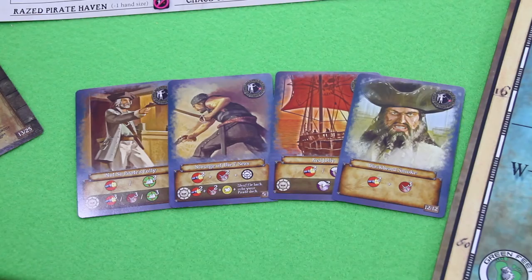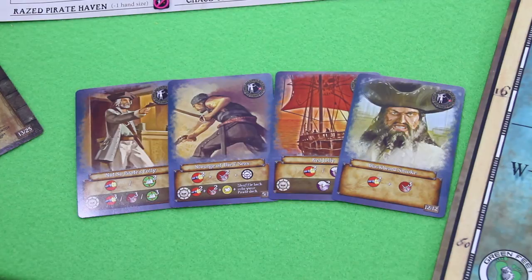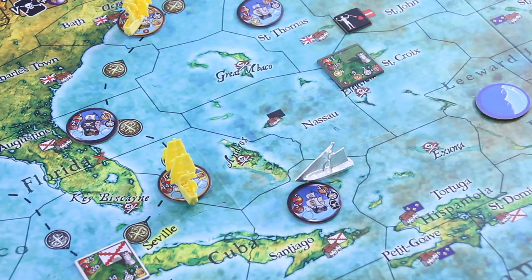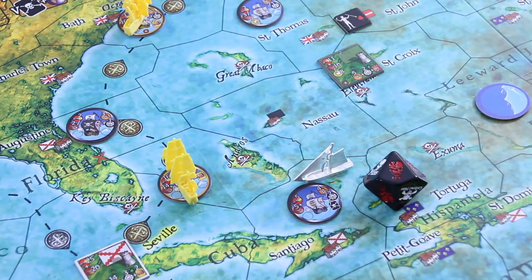If he goes first then I may have a problem. It's totally fine to attack this guy and defend as well, but unfortunately with my hand I can't do both. Everything comes down to how well I roll. Let's go for it anyway — spend two movement points to sail out of Nassau into the Santiago area. We have to fight this merchant and first things first, we roll the initiative die.